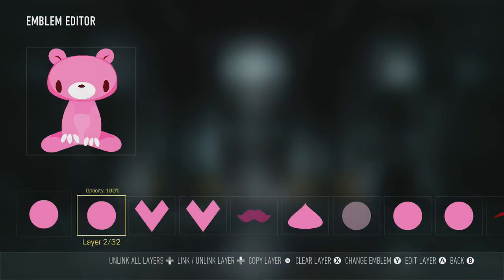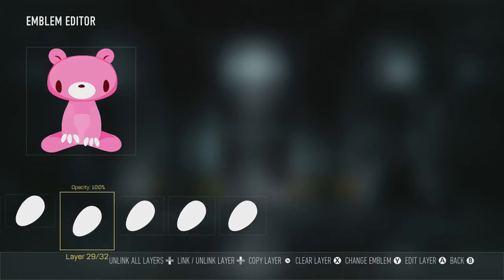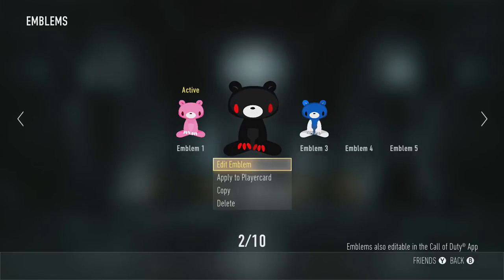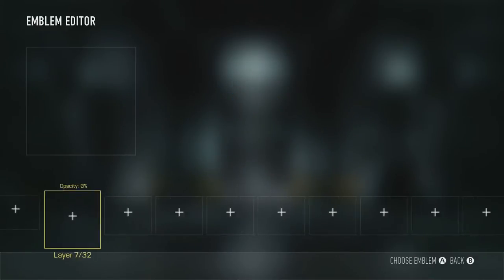We're going to use all 32 layers. Not really room to spare here because we got a full body shape going on. This is just a couple things I did already — make it a scary one, a Token themed Gloomy Bear.